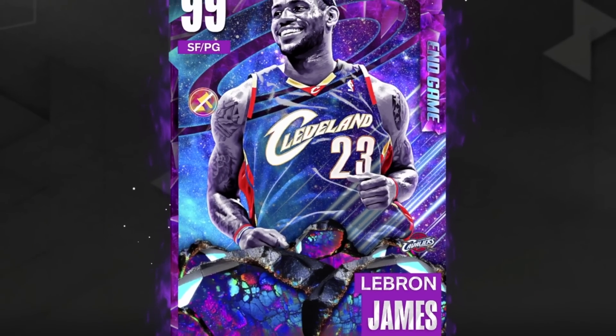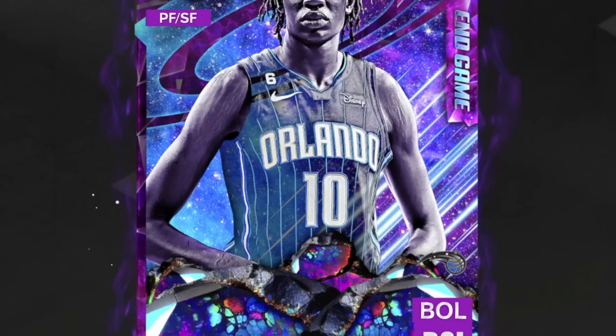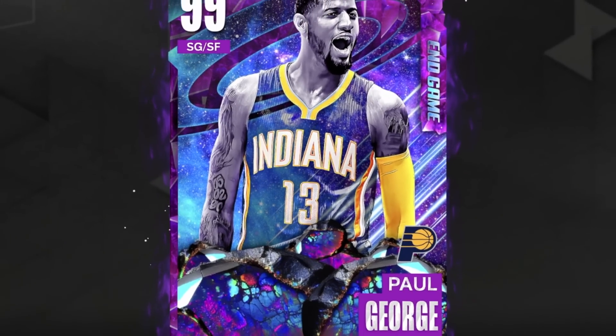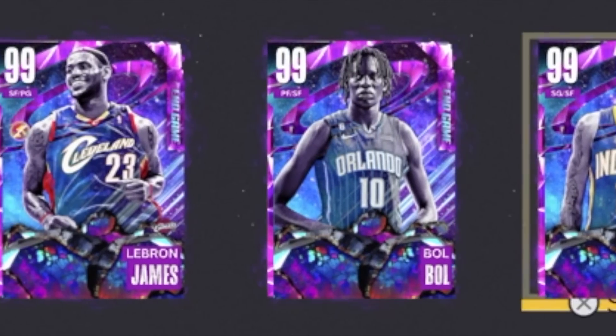The first reserve is gonna be Endgame LeBron James — he is in the reserves. Next up, we have Endgame Bol Bol, who is also in the reserves. And then finally, Endgame Paul George. Can you believe these three players are my reserves? We're not even gonna use them. That's how crazy this team is.